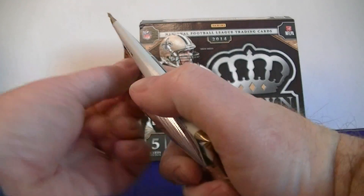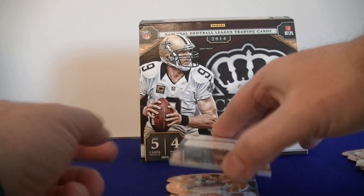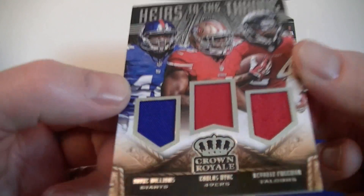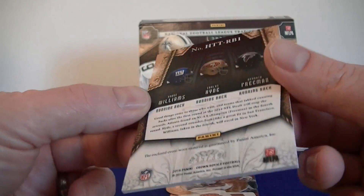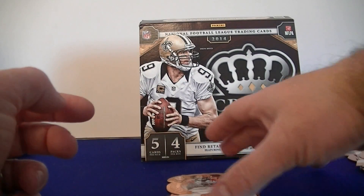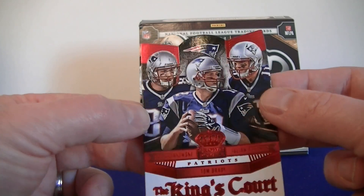Alright, last pack — should have the relic. Tony O'Brown. Whoa, what do we got here? A triple jersey! We got Williams, Hyde, and Freeman — 'Heirs to the Throne' triple jersey. I haven't pulled one of those in a while, and it's numbered to 399. Not a bad looking card. We got a James Wright rookie for the Bengals. We got the Patriots — Gronk, Edelman, and Brady die cut. Nice card. And Andy Dalton — been pulling a lot of Andy lately.